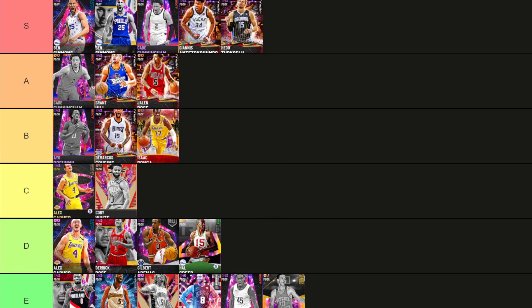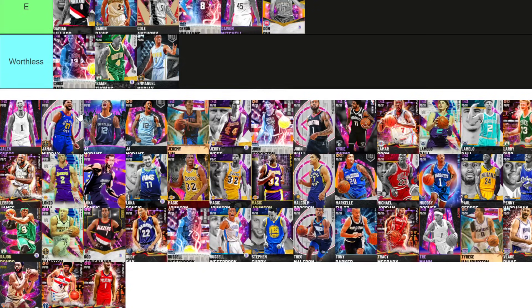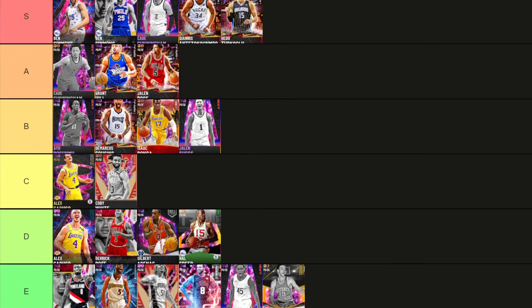Jalen Rose is one of those super super good point guards that went under the radar because Darius Miles was slightly better, so everyone kind of slept on Jalen Rose. For me I'm putting him in A tier — if Miles was here he'd be A tier too. Jalen Suggs — B tier. He's a little bit small but he is so good. His movement is incredible.